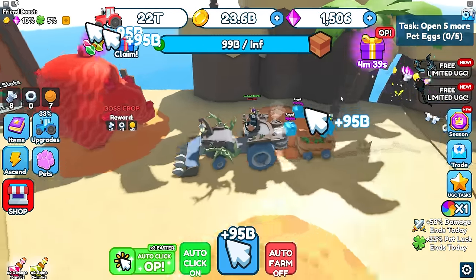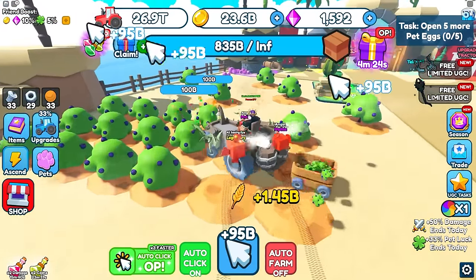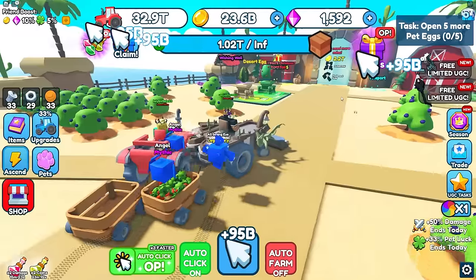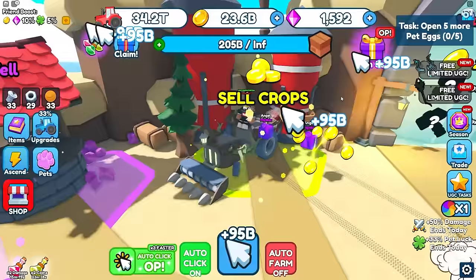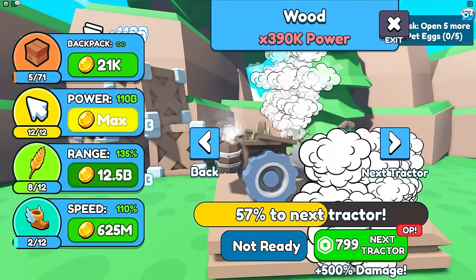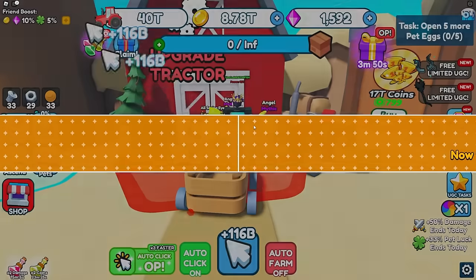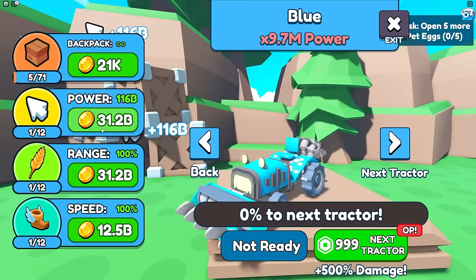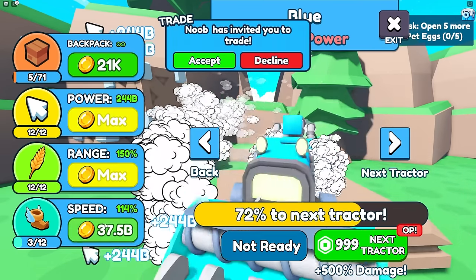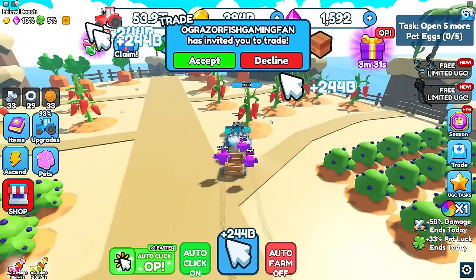I almost have a trillion in crops. Selling all of it puts me in the trillions of coins. I spam upgrade and max out the tractor, then evolve to the next one. This tractor looks pretty nice. I max out range and speed but run out of coins before fully maxing it.